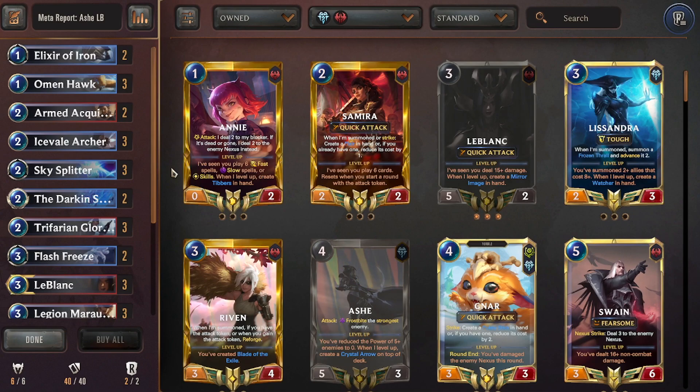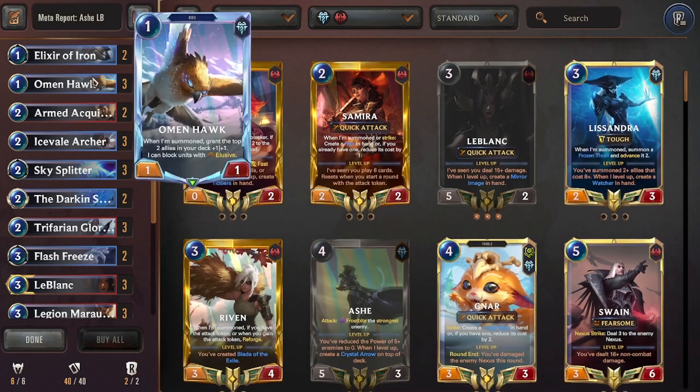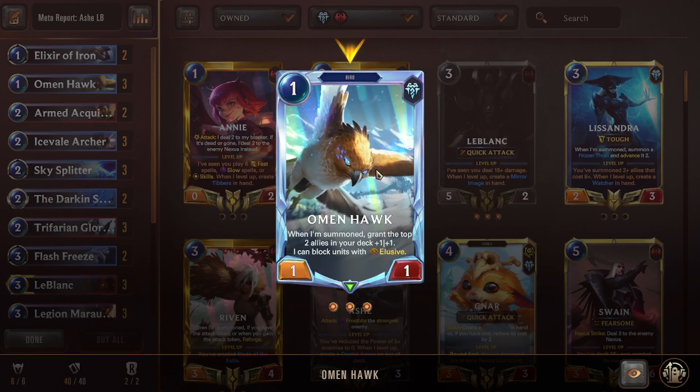The main theme is to build a board, protect your essential units, and attack with five-attack allies to get Reputation procs — really good discounted effects — alongside a powerful rally effect from Incisive Tactician. It feels like a Demacia-ish playstyle: get strong units, protect them with combat tricks and strike spells. We run double Elixir of Iron for protection against P&Z Mystic Shot effects. Triple Omenhawk — recently buffed, now a 1/1 that can block elusive units, providing answers to Teemo on turn one.